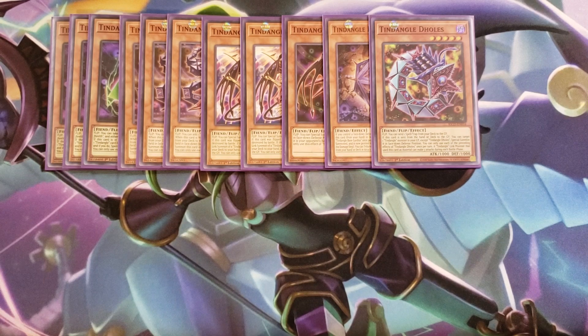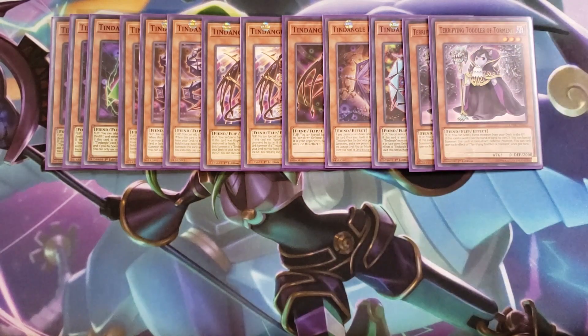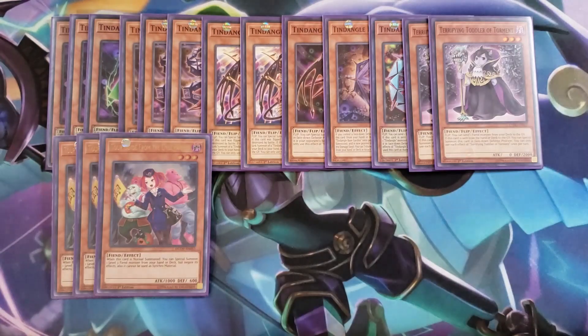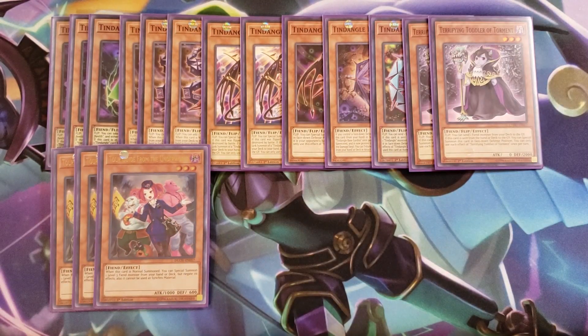We then play two copies of Terrifying Torment. When this card is flip summoned, you get to send a fiend monster from your deck to the graveyard, which is pretty good. And if this card is sent from the hand or deck to the graveyard, you get to special summon this card in face down defense position, which is a really, really good effect. We then play three copies of Torguide as well. Torguide is a really good three-of in this deck because she's going to get you into some really good link plays and just help you get into some good plays overall.